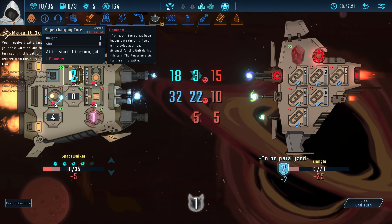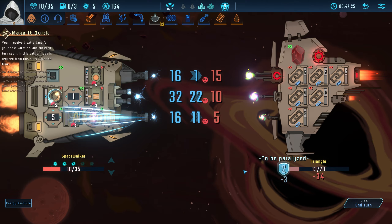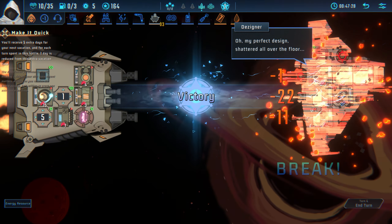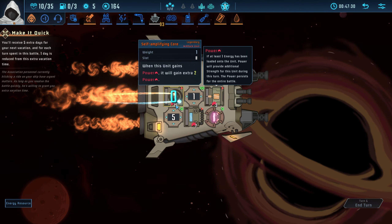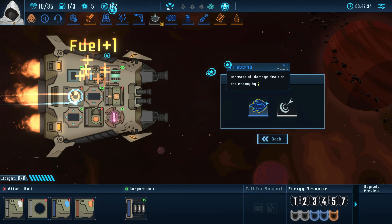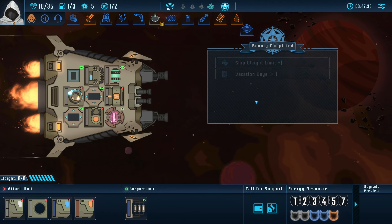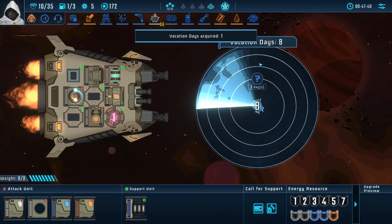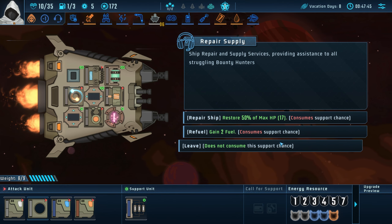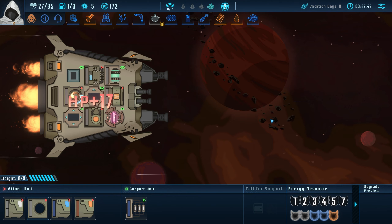Okay, well that kills him. And that keeps us at 10. So then we can repair before the final fight. Okay, okay, everything's okay. Increase all damage dealt to the enemy by two — yep, perfect. We gained an extra vacation day. I'm gonna call for a heal — just heal, no fuel. We can upgrade, we have unknowns, we have units, we have treasure.